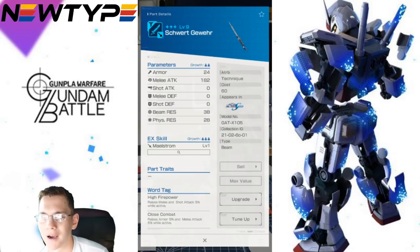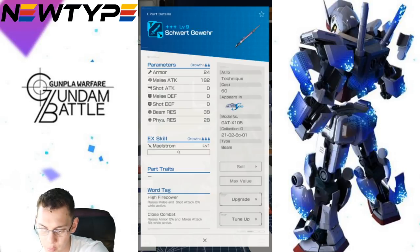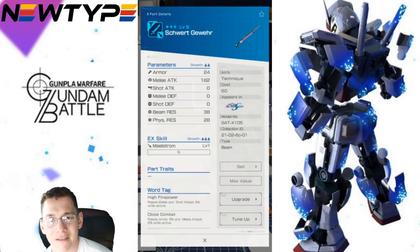I guess you could replace this with a physical weapon like the mace, but I just don't get the purpose behind it unless you're using this as a supporter-type mobile suit. That way, as a support in your 3v3, it can use that ability while you already have a physical melee weapon that can do something like that. It just doesn't make sense to me.